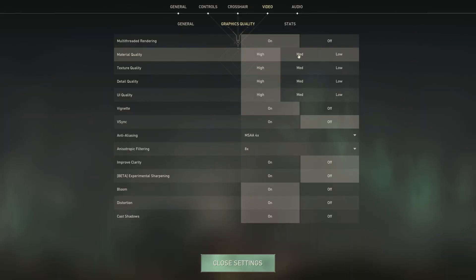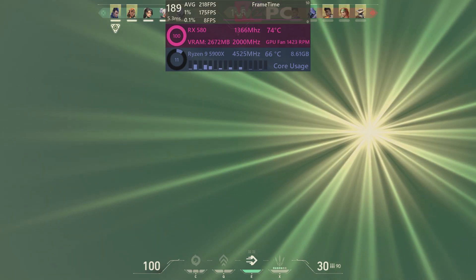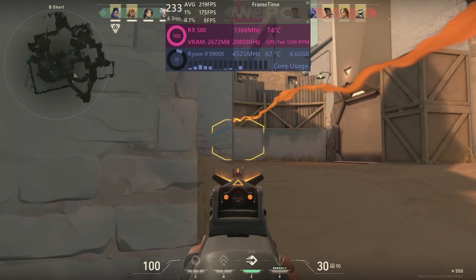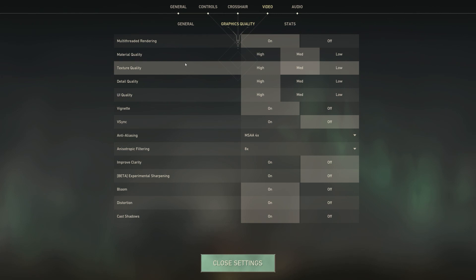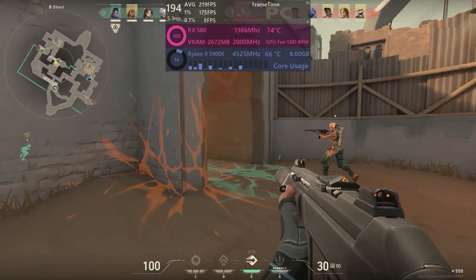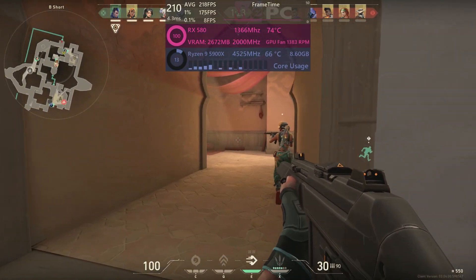Material quality I have set at medium — this is the middle ground and results in still very decent visuals while preserving a few frames. Texture quality is exactly what it says on the tin: the quality of textures and governs the amount of polygons used to compose textures. Again, set this to medium.